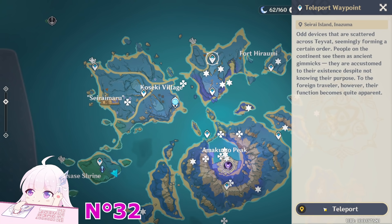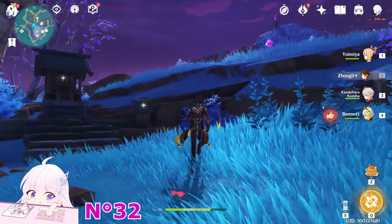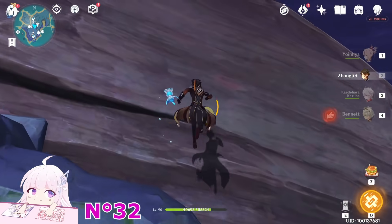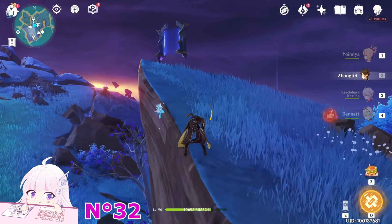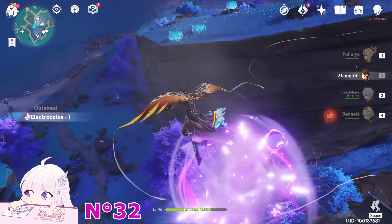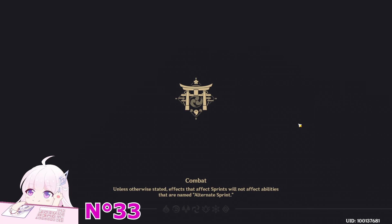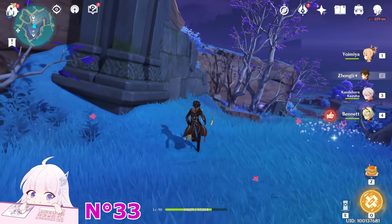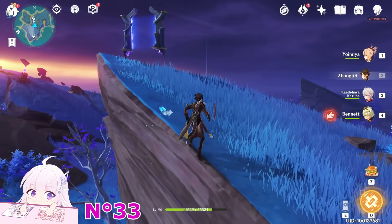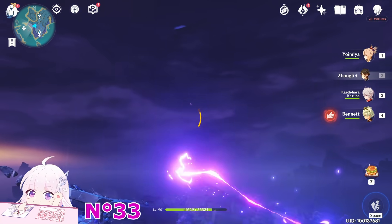Let's teleport to this teleport waypoint and go toward this side — I have to climb it. You might ask how to pick this one on the sky. It's not that hard — you just have to go on this mountain again and climb, because there is a portal. You have to use this portal. This one you can take, but this one is the most far away — though you can still take it using this portal. After you took this Electroculus from here using the portal, go back to the portal again and use it again. The portal will guide you to this other Electroculus here in the sky.